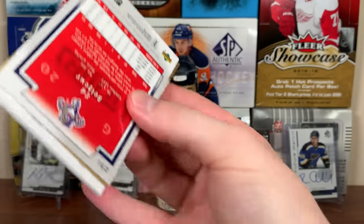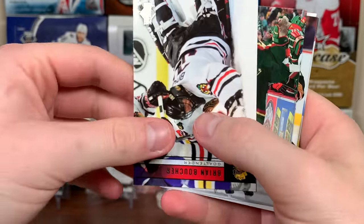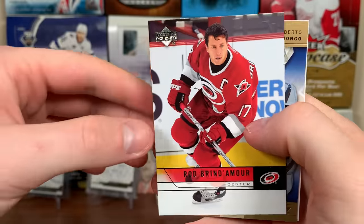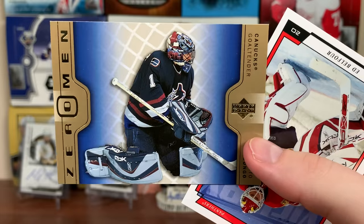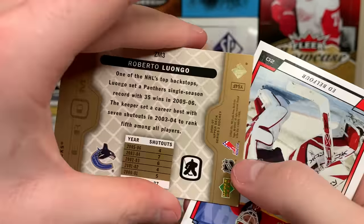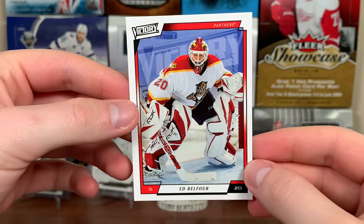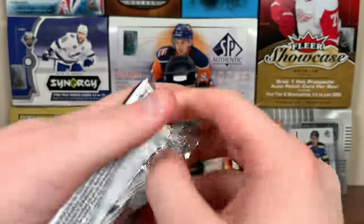Kaigorodov and Ramo are the two Young Guns so far. Andrew Alberts, looks like Ponikarovsky, Brian Boucher on the Hawks, Brian Rolston, Jay Schiger won the Cup that year. Rod Brind'Amour, and we got an insert - Zero Man! Bobby Lou was amazing in his first year for Vancouver. Roberto Luongo, first year as a Canuck - had like 47 wins. Eddie Belfour on Florida, towards the end for Eddie.